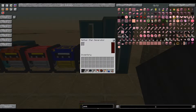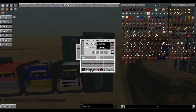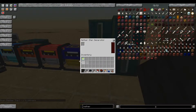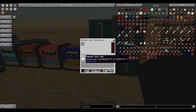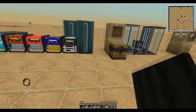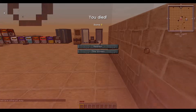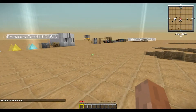Last up we have the Nether Star Generator. It will produce 96 million RF at the rate of 40,000 RF per tick — a bit ridiculous. The gigantic downside, aside from needing Nether Stars, is that when you are near it you get the Wither effect. And I withered away, so sad.